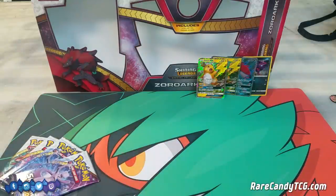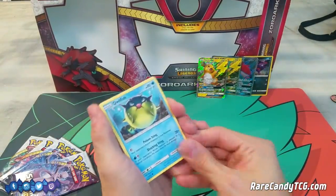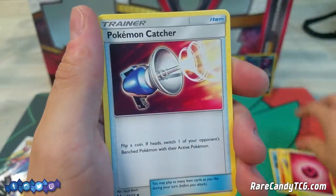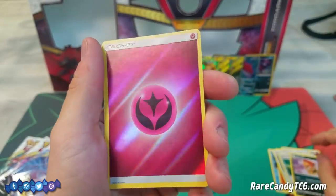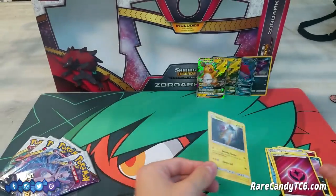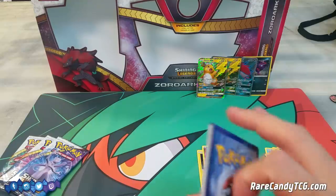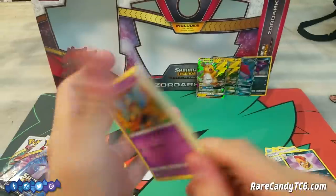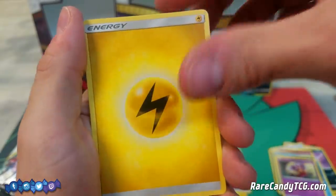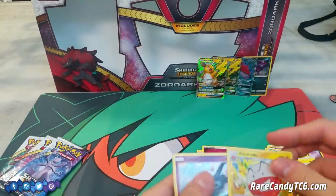I won't say no to another Raichu, but if possible I'd like to pull something different — maybe even a regular Zoroark GX. Pack one: Qwilfish, Torkoal, Minum, Jynx, Ivysaur, Fairy Energy, Pokémon Catcher, Great Ball, Scrafty, Reverse Holo Fairy Energy — everyone loves holo energies — and a Holo Raichu. Not too bad. Pack two: Gulpin, Buizel, Scraggy, Croconaw, Jynx, Lightning Energy, Switch, Carnivine, Electrode, Reverse Holo Electrode, and a Holo Latios.